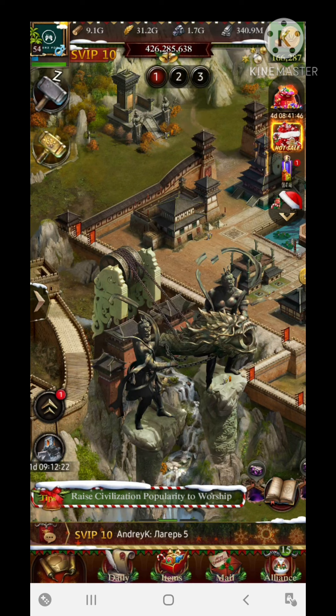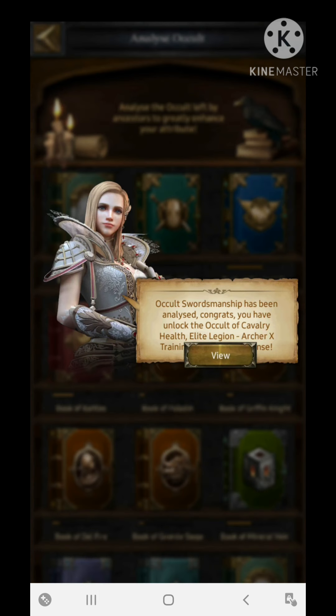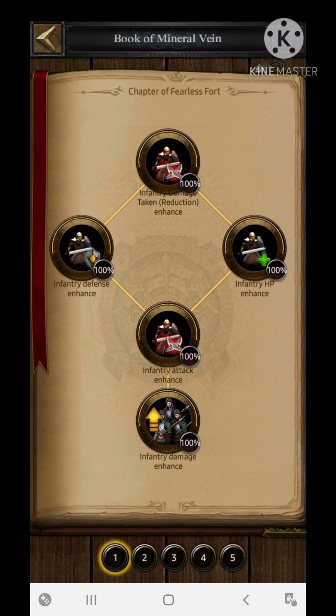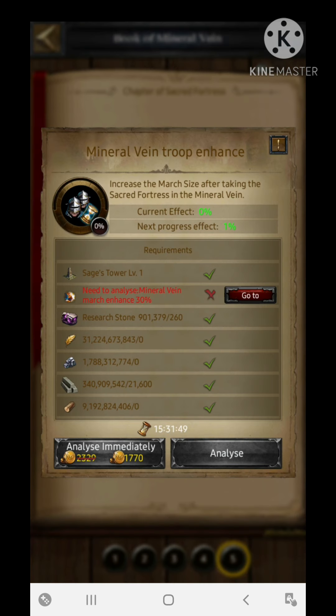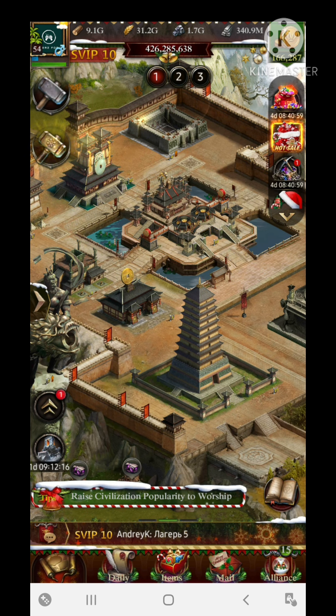The occult section also helps in increasing march size. There is one science that is very helpful: the Book of Mineral Vein, found at the last section of page 5. You can get an additional march size increase of 10% in the mineral vein area. Whatever research you do in the mineral vein section of the occult is also implemented in the normal category during the kingdom section, so it is applicable to your normal kingdom enhancement.